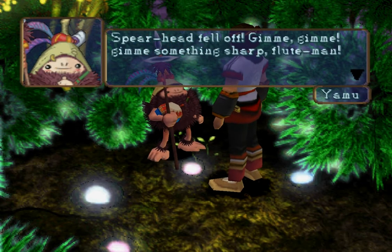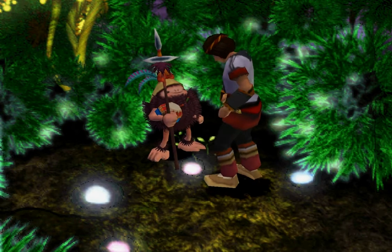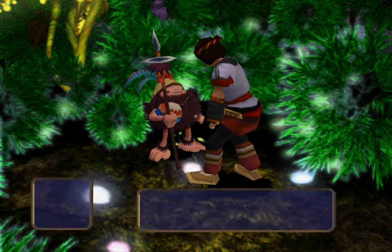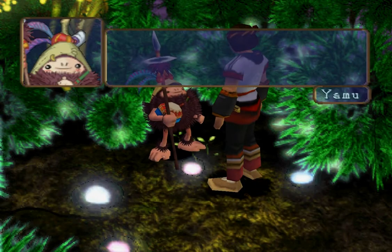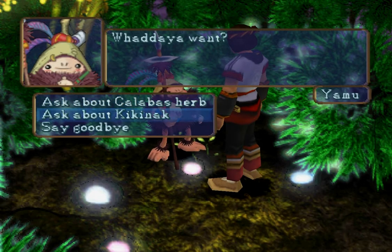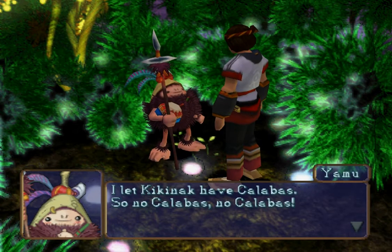Spearhead fell off. Gimme gimme gimme — something sharp, fruit man. Show him how to ask politely. Yeah, we'll just give it to him. I think he gets mad at you if you try to berate him. Is that Yamu? Yeah, that's Yamu. He has a bit of a lift — oh, never mind. Seems like a happy chestnut-y type of guy. He pretty much is. Kiki-knock or Calabas? Kiki-knock. I let Kiki-knock have Calabas.